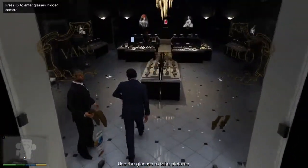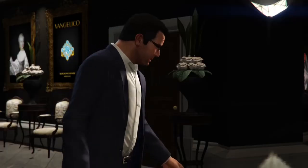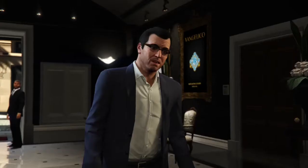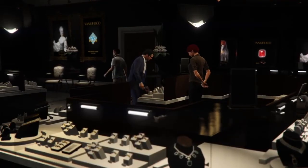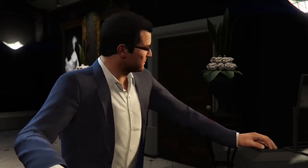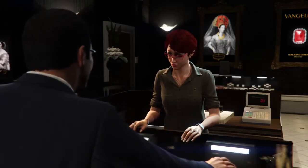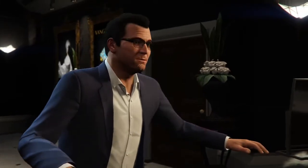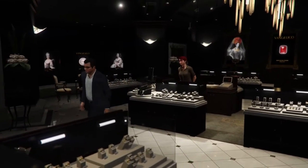We can actually talk to the person inside the store. Michael says: 'Hey beautiful, I need to pick up a little something for the woman in my life.' The clerk asks about her taste. Michael says one of his wives. He's thinking maybe 10 grand. The clerk says rings start at 8, pendants start at 12. Michael asks if things are built to last or if he's just paying for the Vangelico logo. The clerk says they use perfect clarity jewels, 18-karat gold, 950 platinum — nothing but the best. Michael says 'I think you just made a sale, I'm gonna take a look around.'